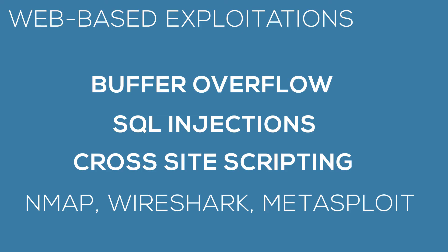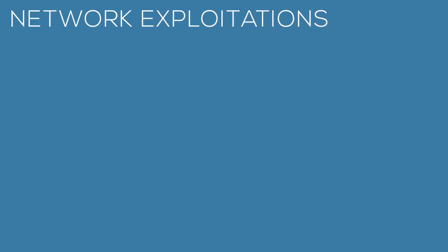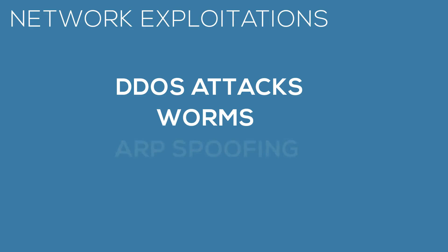For network exploitation, a great example is a denial-of-service attack, also known as a DDoS attack, which attempts to overload a resource with hundreds of botnets or hosts. We also have worms, which are self-propagating malware that exploit system vulnerabilities and spread across the local network, and ARP spoofing, which is a type of attack that sends falsified ARP messages over the local area network.